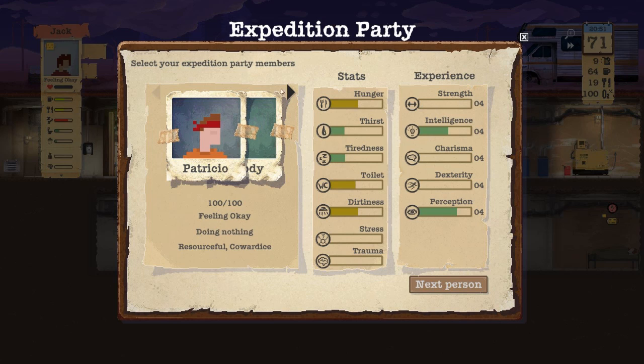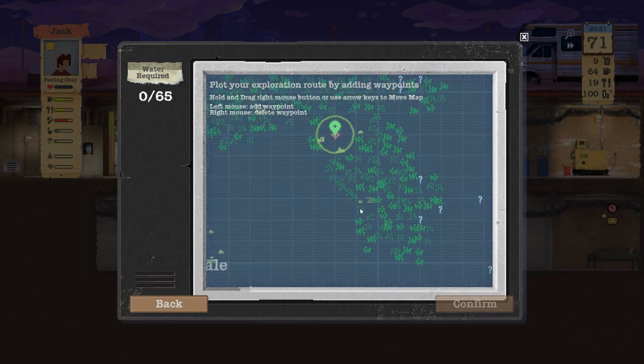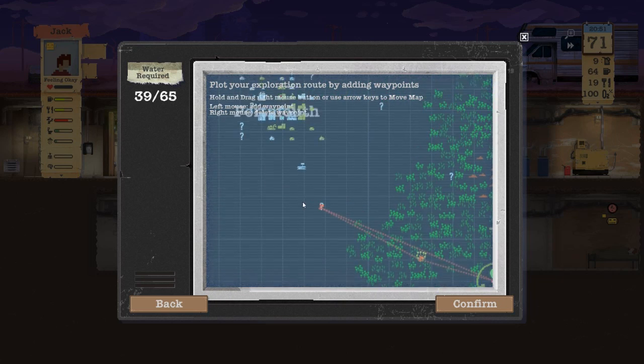Dennis is up — we're going on that expedition. Dennis and Francis, they're champs. So we go to the clearing.